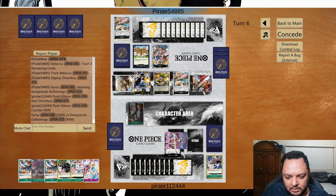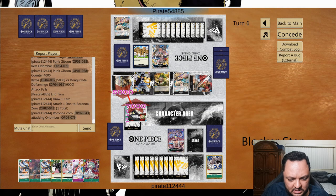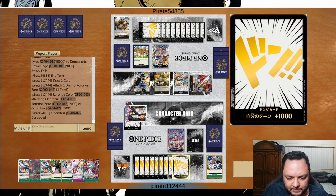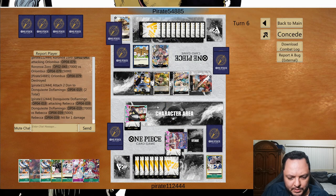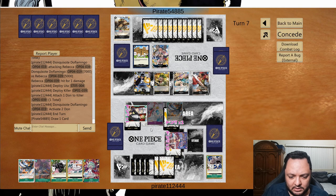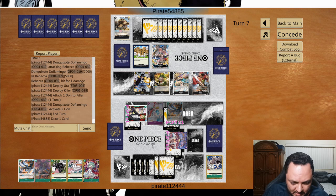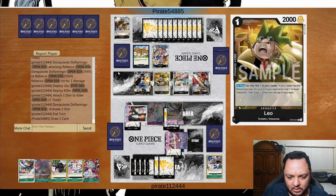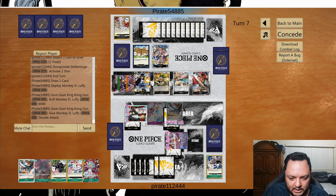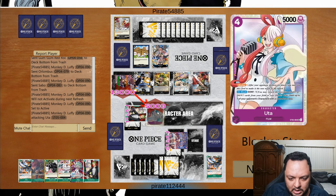I'll use Punk Gibson to tap this one and then maybe have an answer here — attack this one, keep developing my board. I'll play an Ura, play this guy, give it a blocker so we can survive a Luffy. Then we have to freeze the Luffy, but the Luffy is going to freeze eventually anyway. This card can tap the Savile — he does have the Luffy and a King Kong, so we draw a card here and he's forced to untap it.